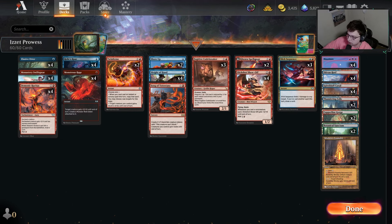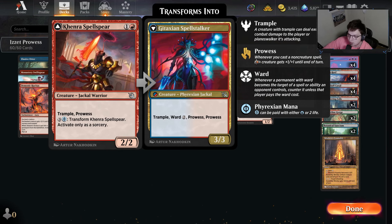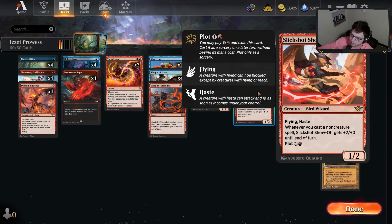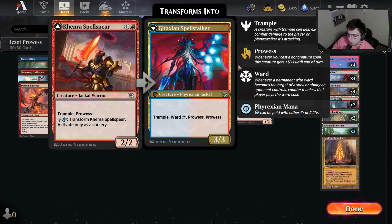We have these Slick Shots of course, and then we have two Khairu Spell Spears — I said that wrong, but it is what it is. We have two of these Spell Spears. This is kind of acting as our fifth and sixth copy of Slick Shot Show Off. If we do get to flip this at some point with ward, it does a lot of damage and puts on a lot of pressure.